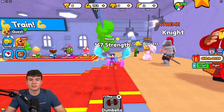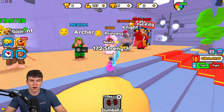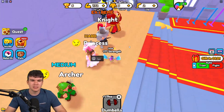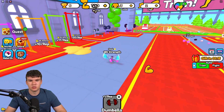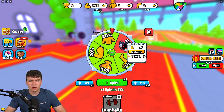Strength Simulator is by the makers of Arm Wrestle Simulator — it's a brand new game. It's similar to Arm Wrestle Simulator where we have enemies to defeat, but we train up a little differently here. We can do pull-ups, chest, legs, and all that sort of stuff, which is quite cool.